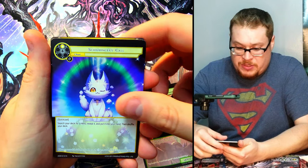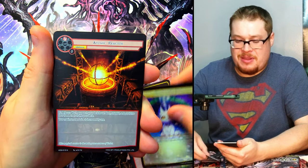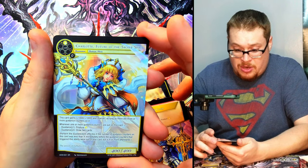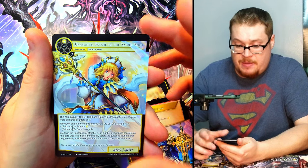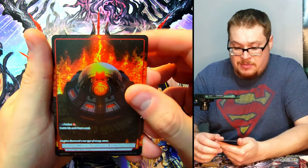Next pack — Witch of Quenched Fire! Schrodinger's Call — this is the artwork I did see where I was like, 'Oh okay, all right, I see what you're doing there.' Will Coin, and then we got Charlotte Future of the Sacred Spirit — very nice, not bad. Super rare behind it, Magic Stone of Atoms as our normal.